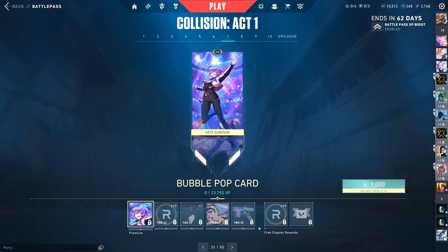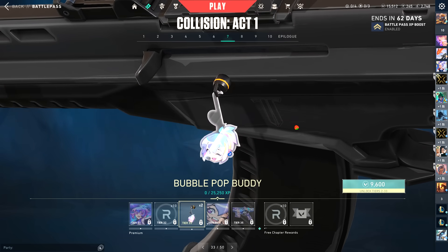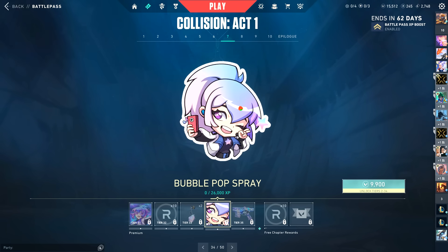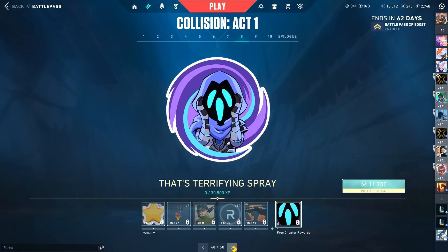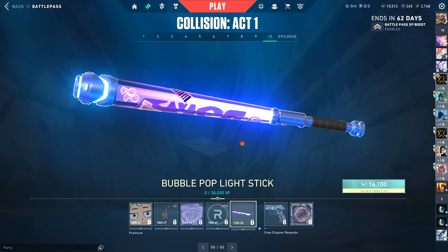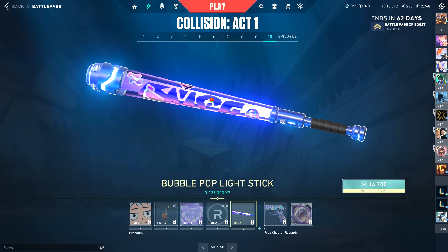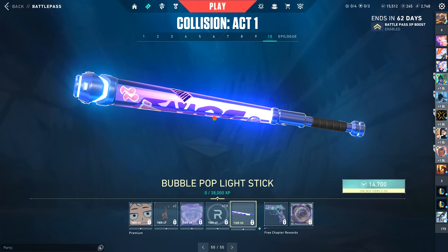I'll call it out now — the Bubble Pop stuff does not have the male version for all the peripheral items. It has the variant on the skins, but for the card and other peripheral items there's no boy version, and I don't really get that. Then we have the bat, which has multiple variants — red and blue — which is cool. I'm really excited for this one. I always like the club variants.